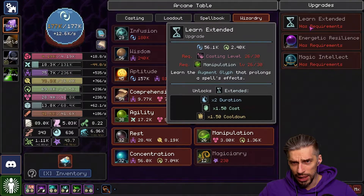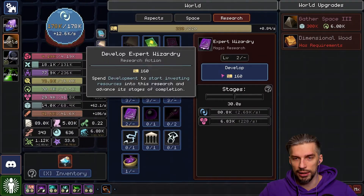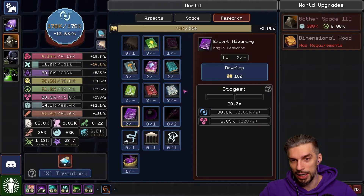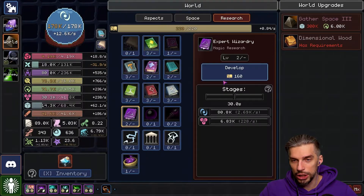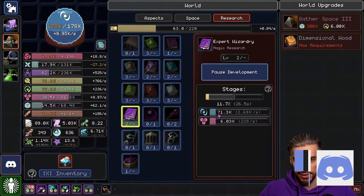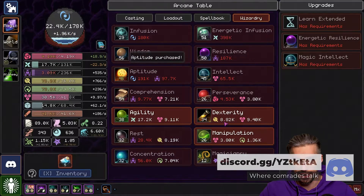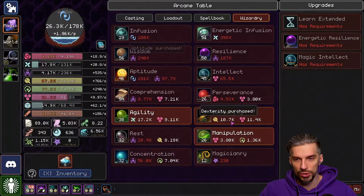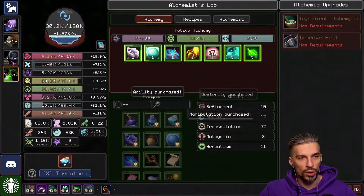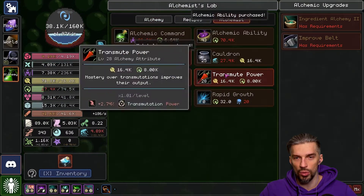I want to get another level of Wizardry. We're already doing some research here, and Wizardry will allow us to get more mana pool, more mana regen, and in the end get some new upgrades. It drains some resources, but we're okay — we're not dying because of that. Let's get this upgrade.